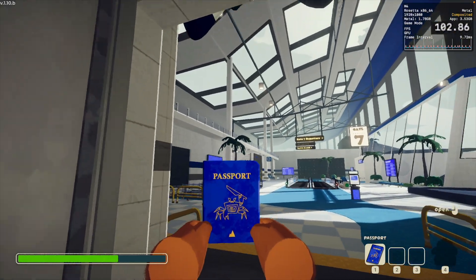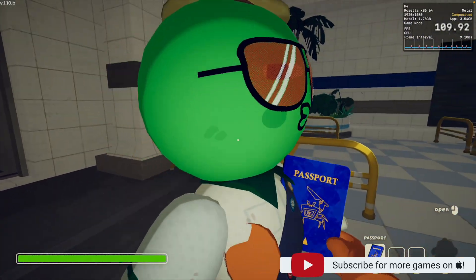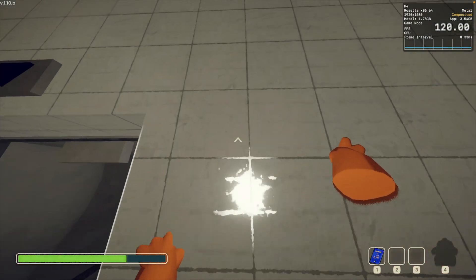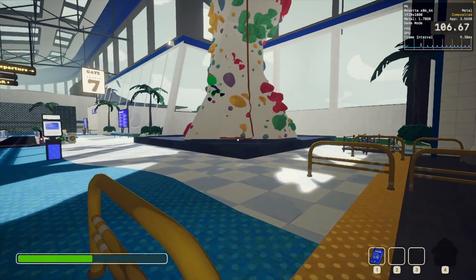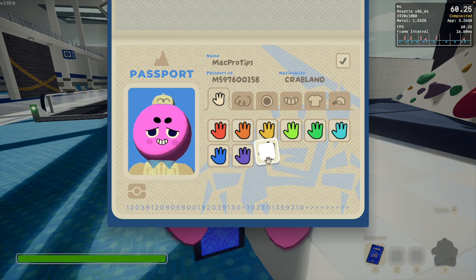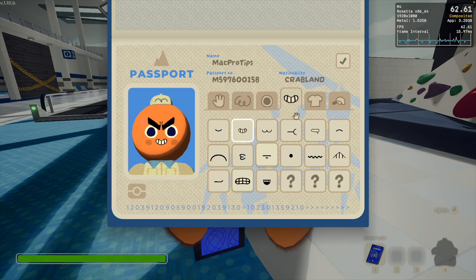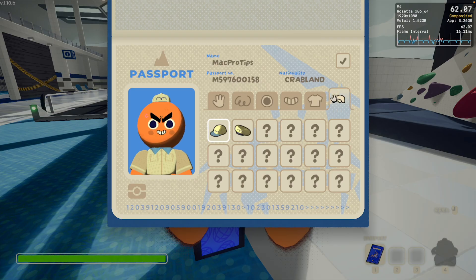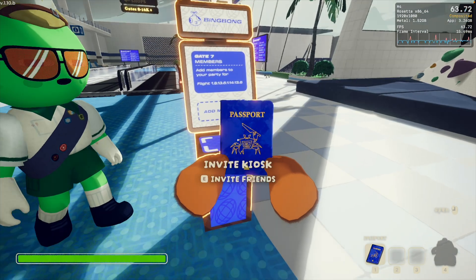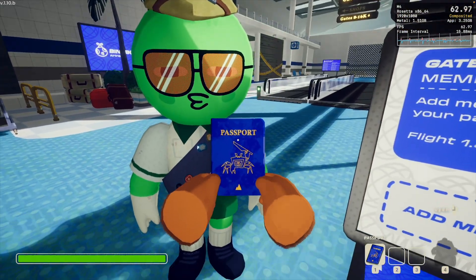Yo yo yo, that Photon is so stealthy up there! How do you climb? You just hold left click and go up like Spider-Man. Let me customize my guy real quick. Yeah, that computer thing right there is usually where you invite friends, but it doesn't do anything. I press E and nothing happens, which is unfortunate. So to invite friends you just go to Steam friends.